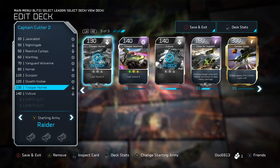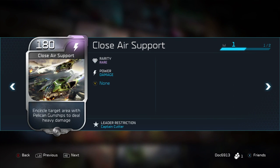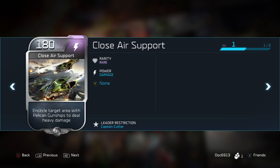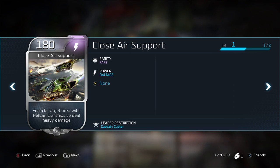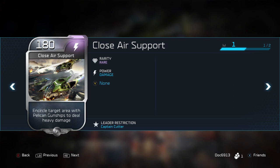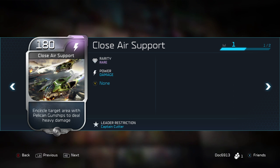We have two slots left, and this is where I'd throw in about two powers. Usually try to pick one high-end power and one near the 90-to-100 energy range. For Cutter, close air support brings in a gunship of Pelicans. Typically each leader has one power that does big area damage — whether it be the MAC Blast or eradication — something you can bring in consistently around under the 200-energy mark. That's going to turn the tide when someone's assaulting a point or you're moving in to take one with lots of enemy units stacked up.